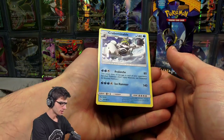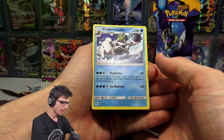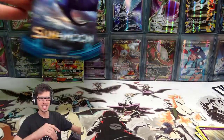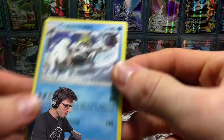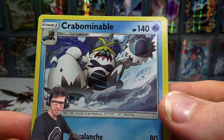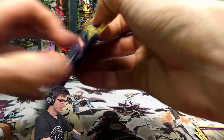I was just looking at the Crabominable art — it's got 140 HP with Avalanche and Ice Hammer. I kind of just stopped and went dead silent for a second because I was looking at his little green hairdo at the top, and then what's below the eyes — it looks like teeth. So many thoughts, so many questions.